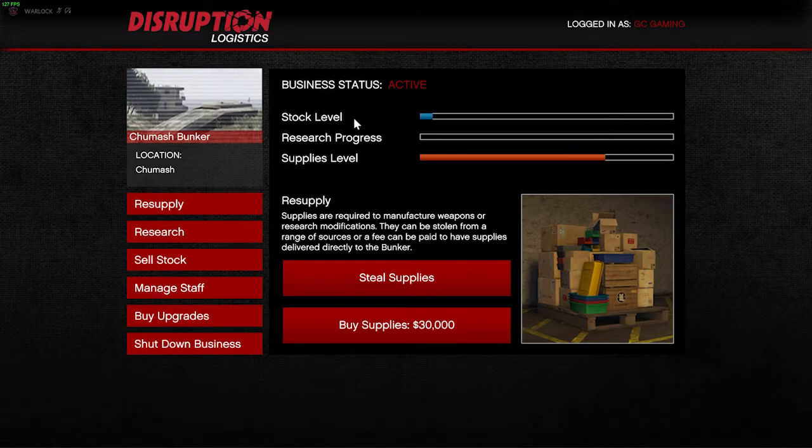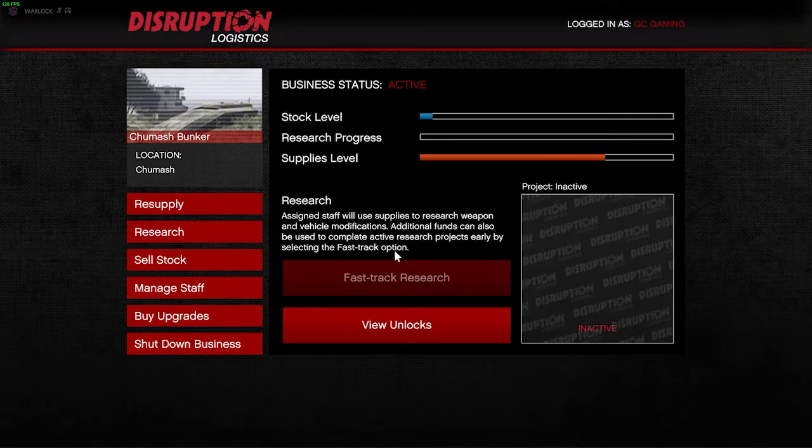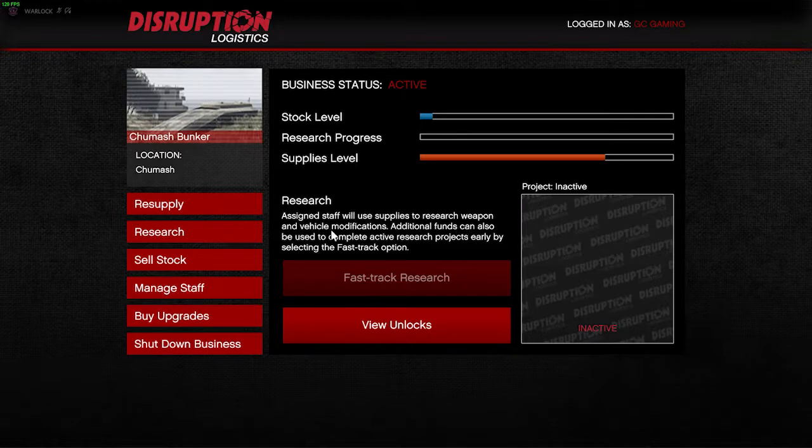Until its stock level is full — this blue bar indicates your stock level. About research: you can research weapons and vehicle modifications. I would suggest, if you are new to GTA, just concentrate on stock first, and after that you can research weapons and vehicle modifications.